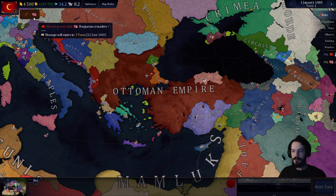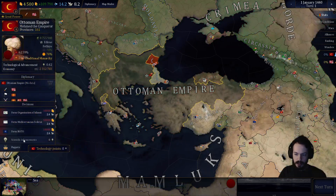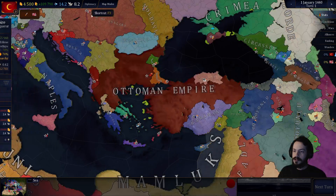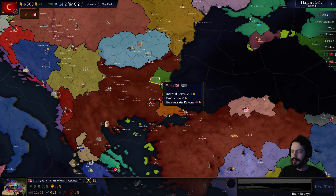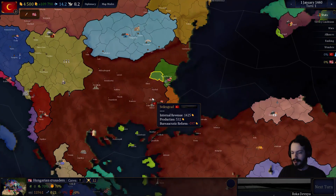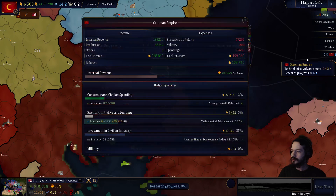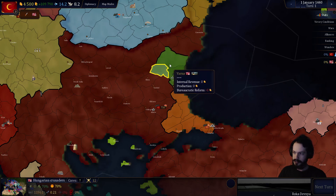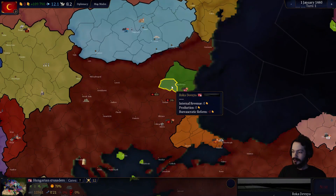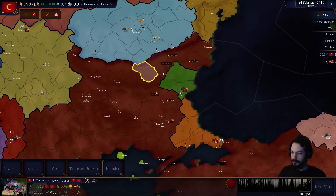I'm apparently at war with some Hungarian Crusaders right off the bat. But before I get to that, budget stuff and technology is basically what I'm going to be doing as normal. This is like the third attempt I've had at this, because I noticed a little bug here that took me a bit to figure out how to deal with. These Hungarian Crusaders — these two provinces have zero population.